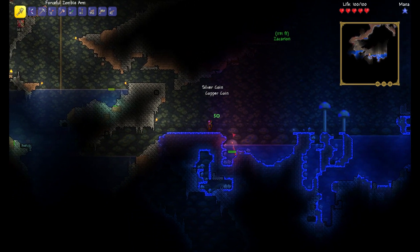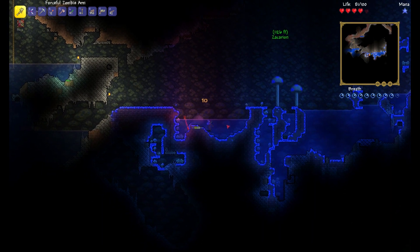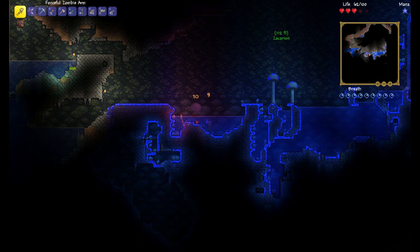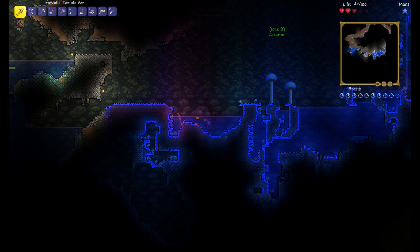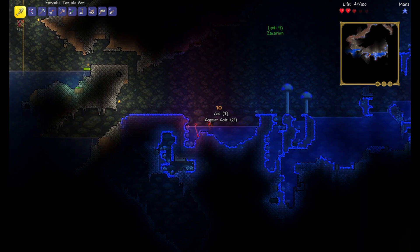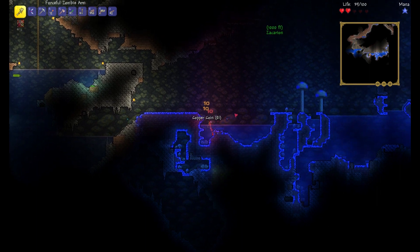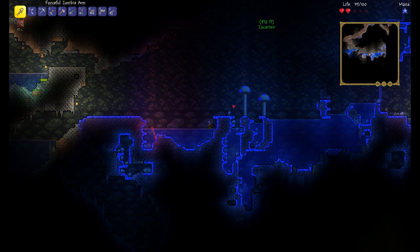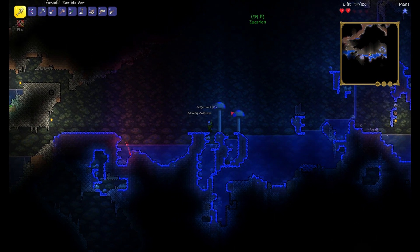I've never seen this happen before — I'm fighting the mother slime. I hate that guy — he closed the door on us! When I logged on he was in hell, down by the elevator. He was trapped down there. I just left him. I'm gonna kill him. Be my guest — there's no chance he helps us at all.